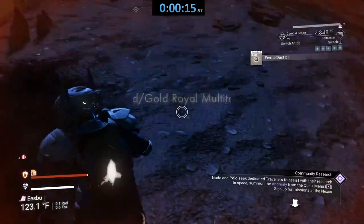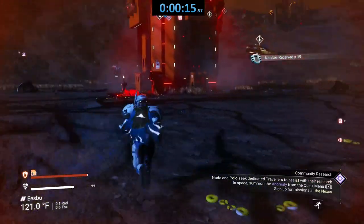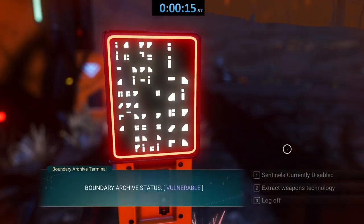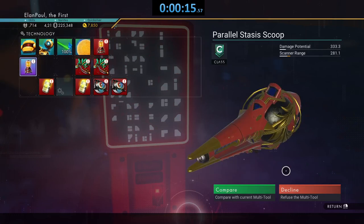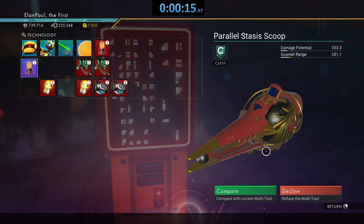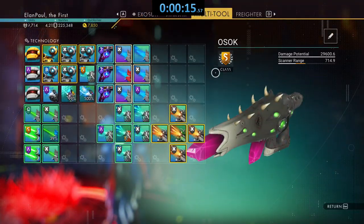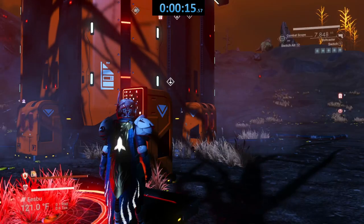This particular place offers a multi-tool that is royal red and gold — very pretty. Why don't we just show it to you real quick while we're here? There's our multi-tool, the Parallel Stasis Scoop. It's not a bad little weapon. You have to go through a lot to get this guy upgraded, but it's actually a nice-looking little multi-tool. I've actually got one on my person, though I don't usually use it.